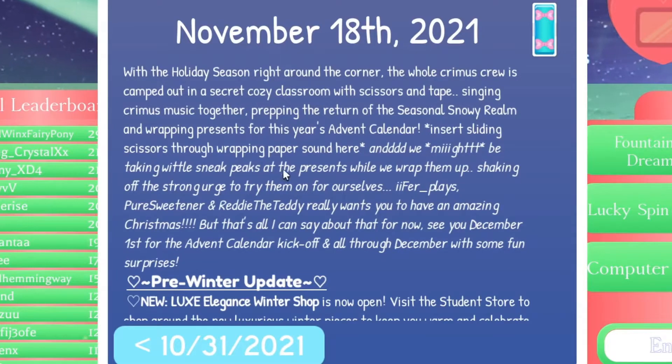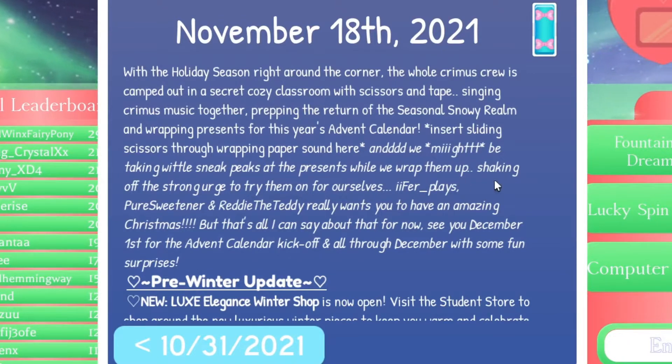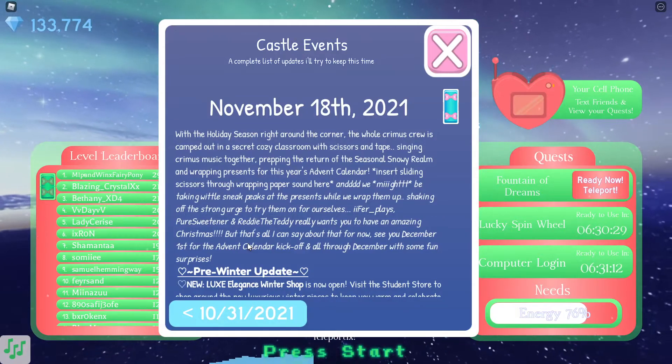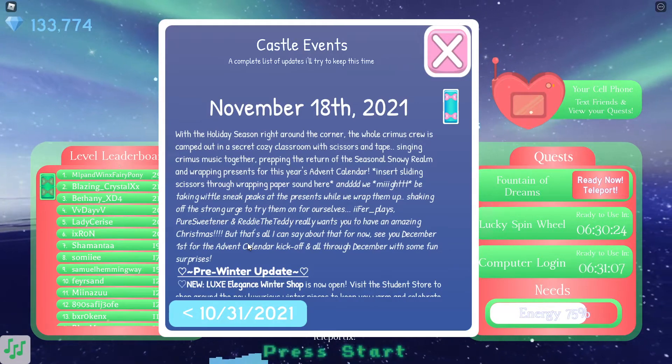And we might be taking a little sneak peek at the presents while we wrap them up, shaking off the strong urge to try them on. So maybe look out on Twitter. Fair Plays Pure Sweetener and Ready the Teddy really want you to have an amazing Christmas. See you December 1st for the advent calendar kickoff, and all through December with some fun surprises — so it looks like we're going to get more than just the outfit calendar.